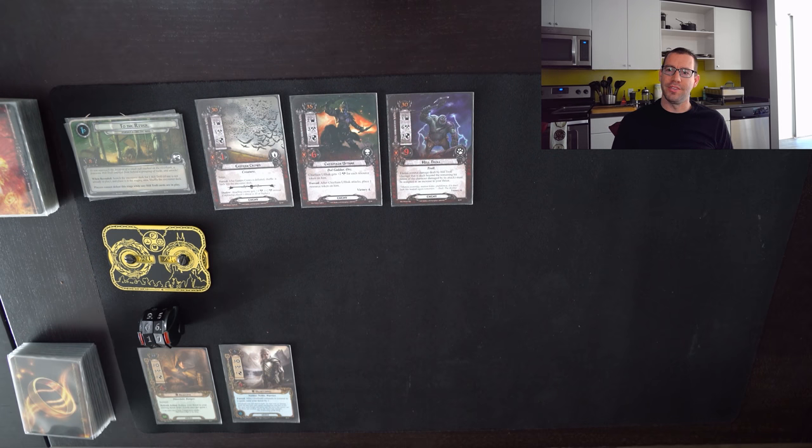We're going to focus on Glorfindel and Aragorn so that I can use Tale of Tinúviel in maybe the least thematically appropriate way, but actually in a pretty effective way given the high willpower of Glorfindel. I'm going up against Journey Along the Anduin — nice familiar quest — and there are a few effects in this quest that this deck is not particularly well prepared for.